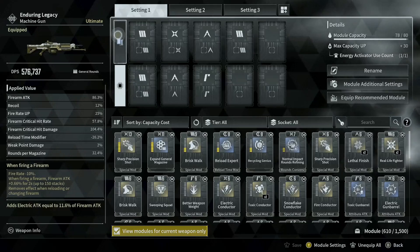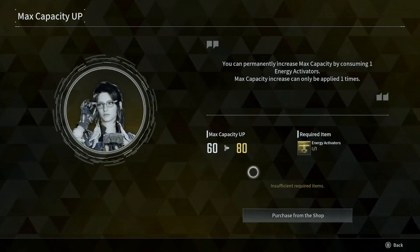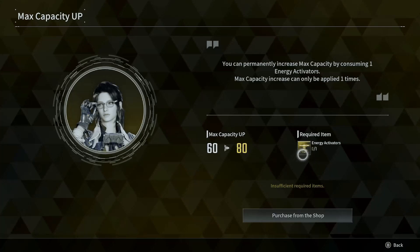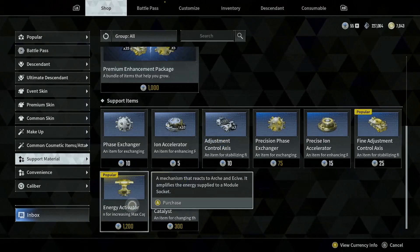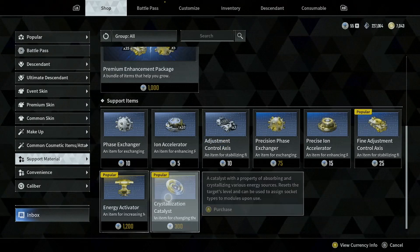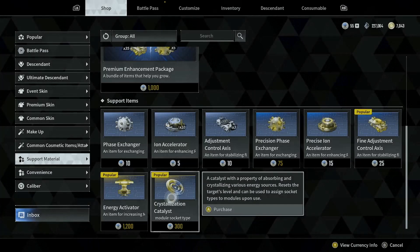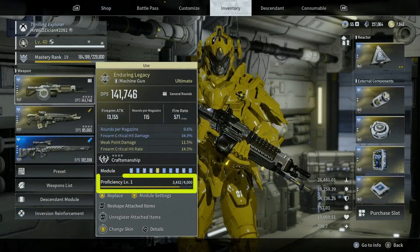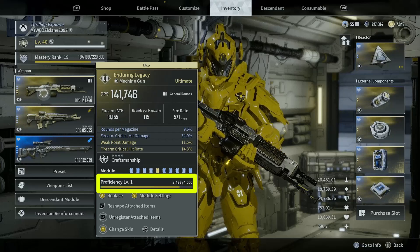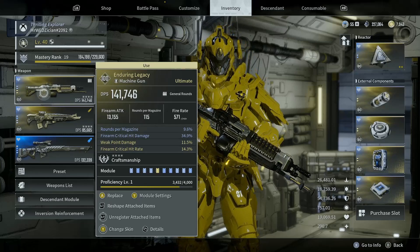To increase your capacity to the max, you need an item called Energy Activator, which can either be farmed by playing the game or purchased via the shop. Investing in a powerful weapon and character requires you to add multiple crystallization catalysts to your Descendant or weapon. Each time you add a catalyst, they will reset to level one — therefore, you will have to re-level them up to level 40, and that happens for every catalyst you decide to add.